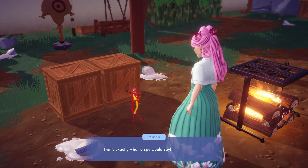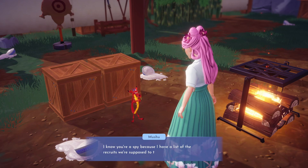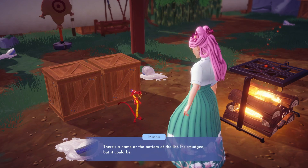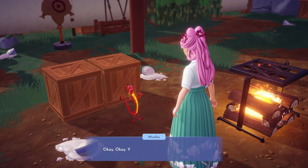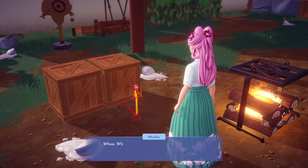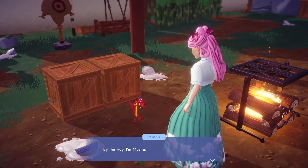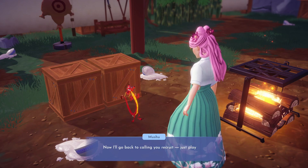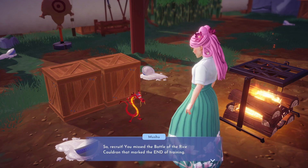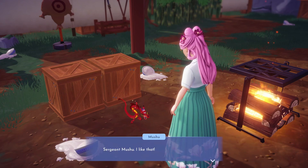Mushu thinks we're a spy, but after consulting his list, he confirms we're meant to be there for training. There's only one problem — we're late and training has already ended. So we're on cleanup duty for now, but hopefully we'll get some proper training once we're done.